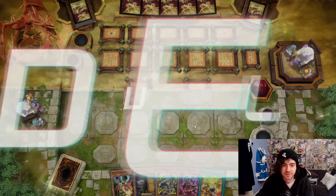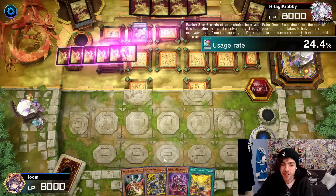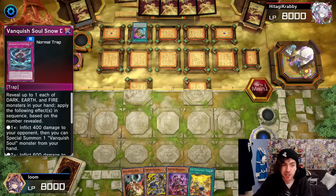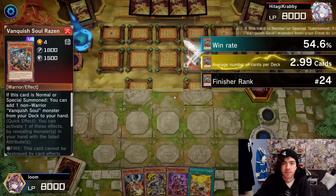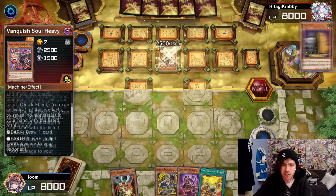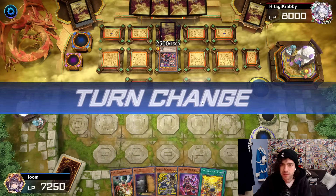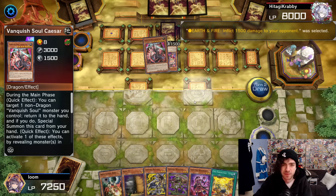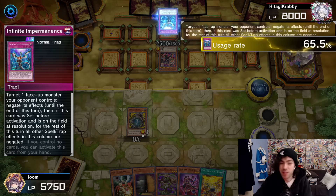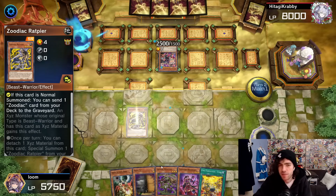Alright, on to our third replay. Starting off with a Maxx C — and that means we're not going to use our Droll & Lock Bird this turn, because that is some mega anti-synergy using those two cards together. So we're just going to sit on our Maxx C and try to draw some cards, hopefully deterring our opponent from doing too much. And he's playing Vanquish Soul, which is actually a very strong deck at the moment — I'm not sure if it's Tier 1 or Tier 2. He's going to burn me for a little bit — thankfully he's under Prosperity, so not too much burn. Summoning our Rat — he's going to Imperm our Rat, which is a little bit annoying, but it's still fine. We have plenty of things we can do, and it also means he can't Imperm the Zeus if we want to use it this turn. Well, you can just chain Zeus to Imperm anyway, so it doesn't really matter too much.